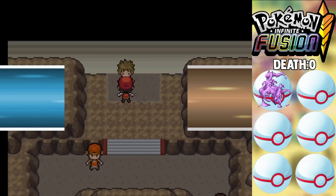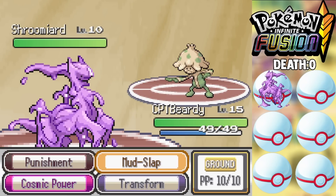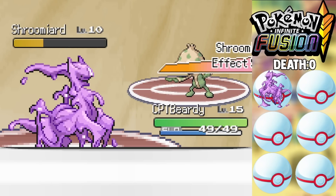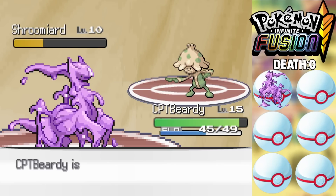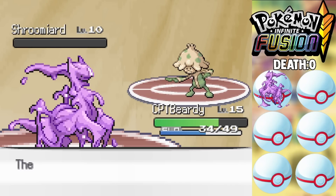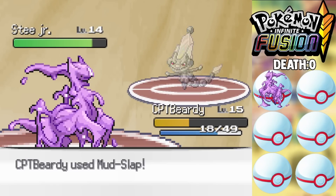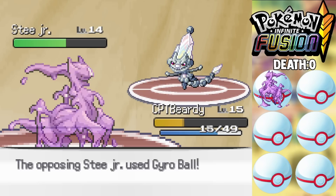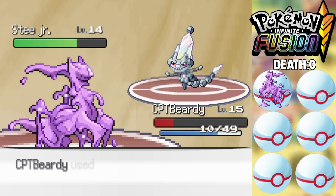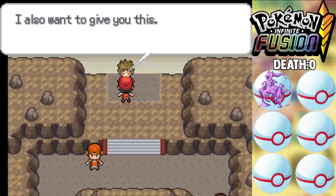From there we move into the first gym to face off against Brock. He starts the battle using a Shroomyard, which I go for a Punishment on and immediately get hit with Effect Spore. I woke up in like two turns, went for Punishment again to knock out the Shroomyard, but it hits me with Effect Spore again. I have to stay asleep against his next Pokemon, but eventually wake up, get some Mud Slaps off, go down to 1 HP — but luckily the accuracy drops from Mud Slap come in clutch and we beat Brock.